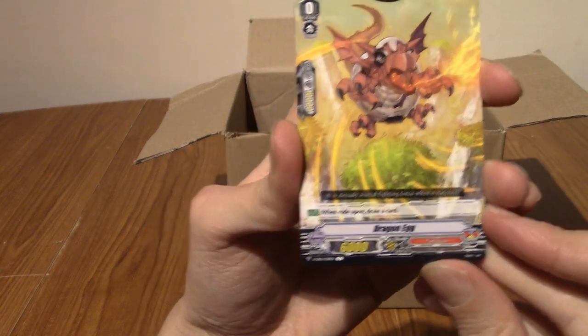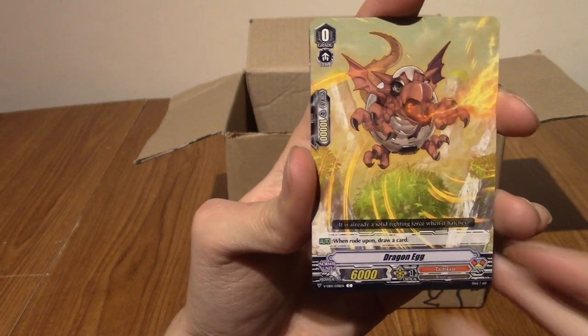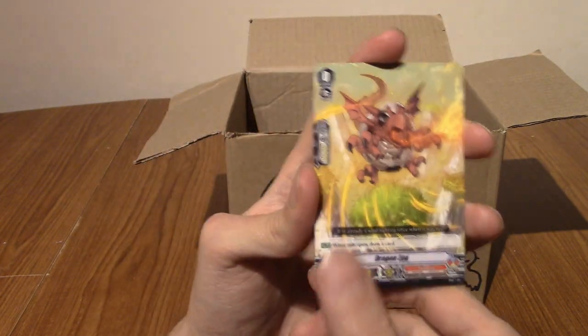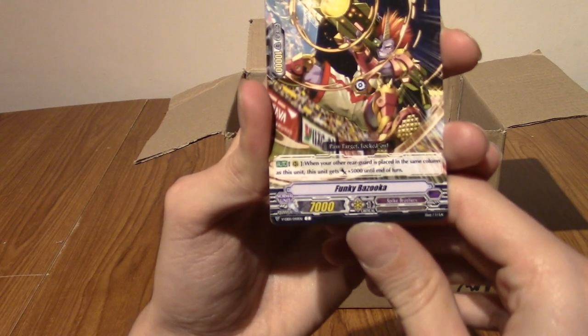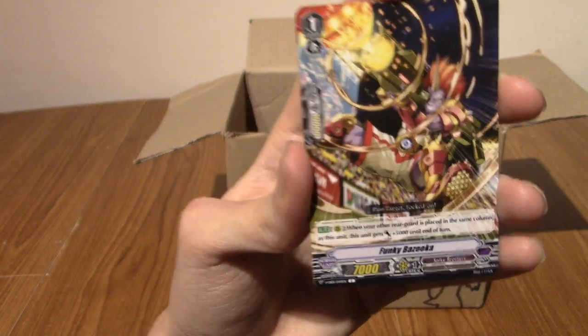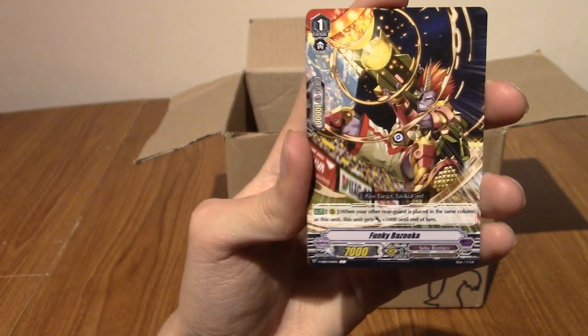So we begin with a Dragon Egg. That's very, very cute actually. It looks a bit like Guilmon from Digimon. The next one is a Funky Bazooka. So these are Shield Brothers, I do believe. I'm catching on slowly.